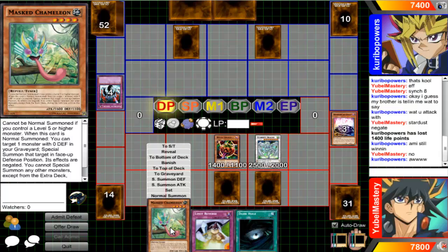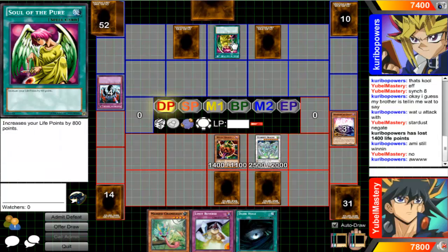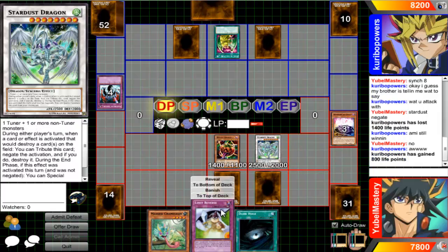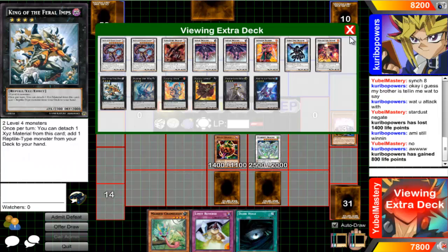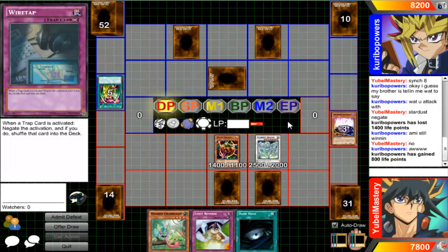So push comes to shove - you can always set the Masked Chameleon and then flip it back up. Your life points again - sure, I don't care. I should've set the Limit Reverse. Activate Limit Reverse, bring back Phantom of Chaos with the Mystic Tomato - it really doesn't seem like he's going to be attacking me anytime soon. I'll go for King of Firelimb, get my last one. I like you playing that card - it just reassures me that you just don't have resources.